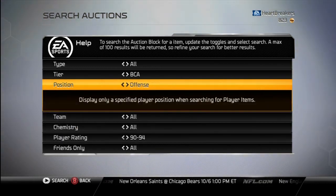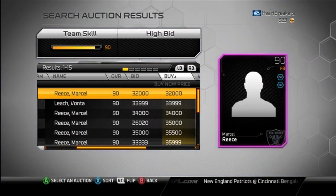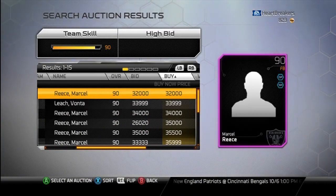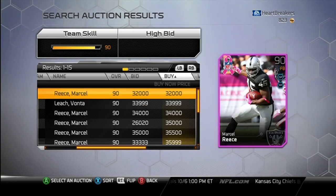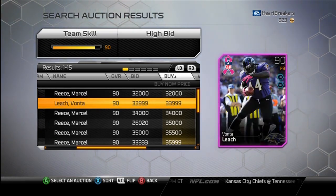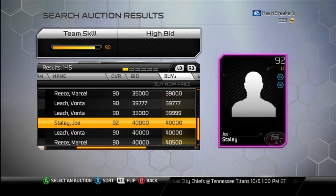The ones over 90 overall, and then I've got two other ones that I bought to show you guys. Here are the offensive ones. We've got Marcel Reese and Vontae Leach. They actually included two fullbacks, but I can't use either of them because they don't have short pass. They have ground and pound, they both have speed run, and then there's ground and pound long pass. I just missed out — it was the only one they didn't do.